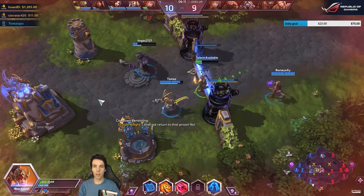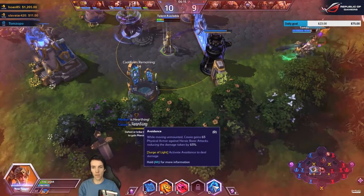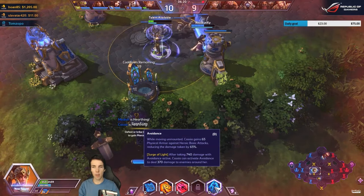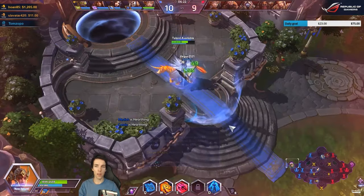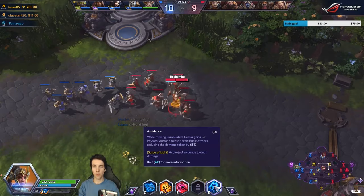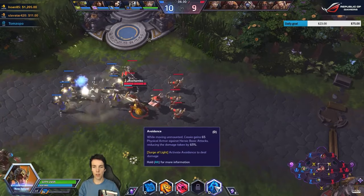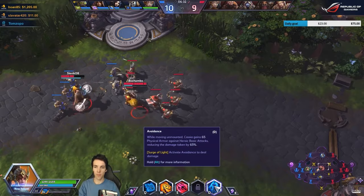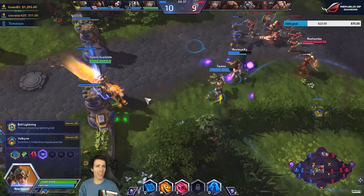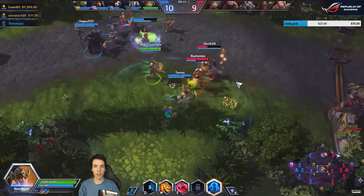I just lived through that — thank you, Medivh and Lucio. We can cast it again, and what it does is 370 damage in a fairly big area around us. Nice, very cool talent. It's 65 physical armor. It rewards you for noticing when you have enough charges, and it rewards you for taking damage — it's kind of a cool double-edged sword, and also tests your attention span.